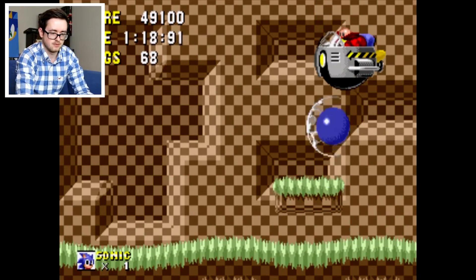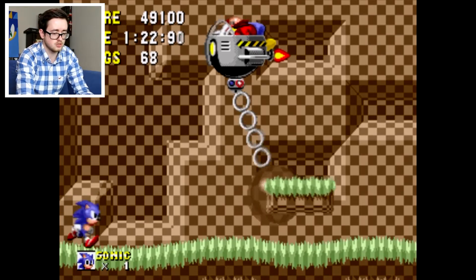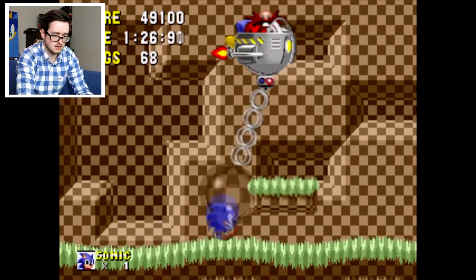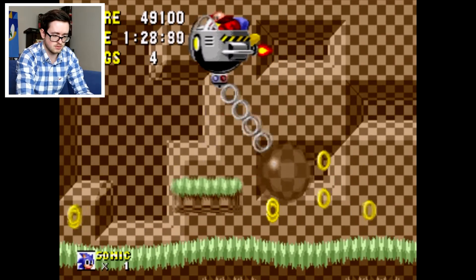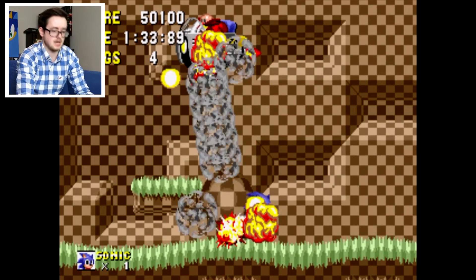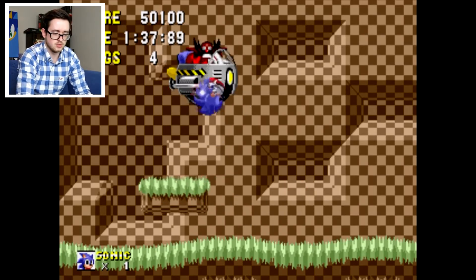It's a boss — ready for this. That shield was going to help us out so much on this. We're just losing rings left, right and center. Come on! Yeah, there we go — first boss defeated. That is how you do it.